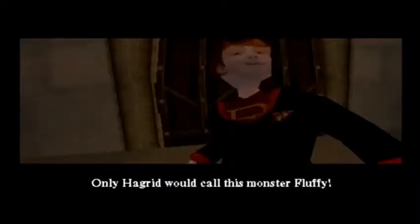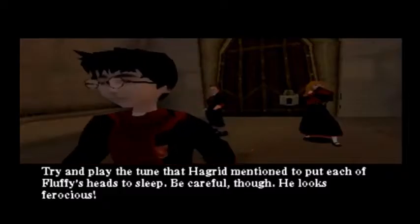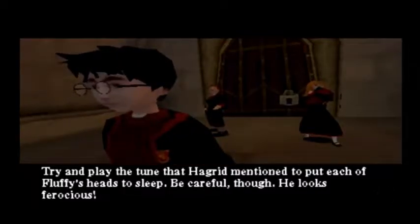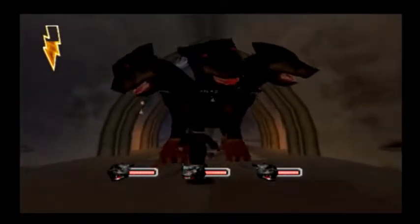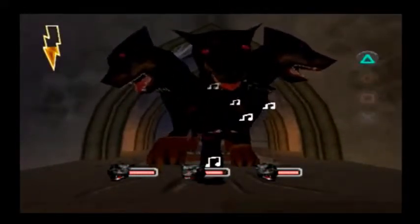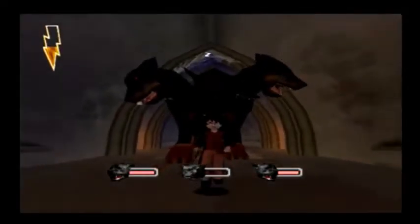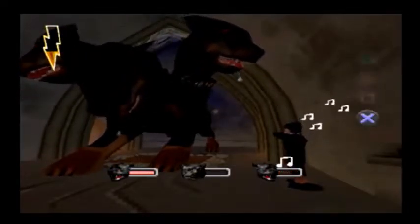There's Fluffy. Only Hagrid would call this monster Fluffy. Use your book — maybe that'll do something. The power of books can destroy anything. Have you ever seen The Pagemaster? Basically, you have to cast your music on all three dogs' heads so they fall asleep. Thankfully, unlike the PC version where putting one to sleep lets them gradually wake up again, in this version they stay asleep once you've put them to sleep.